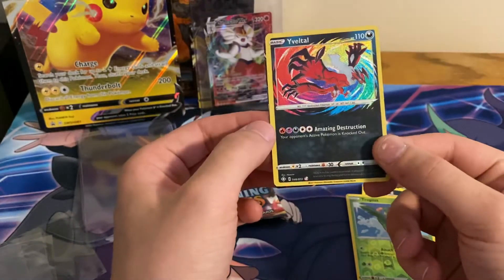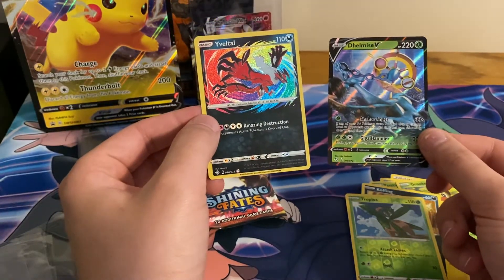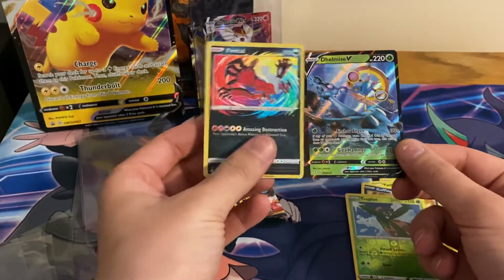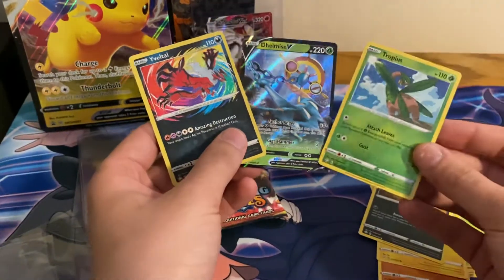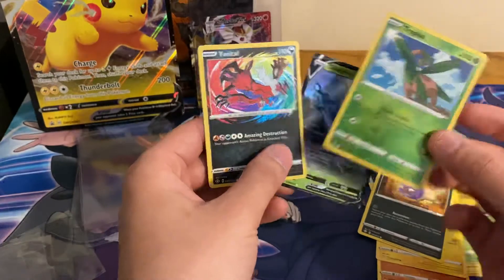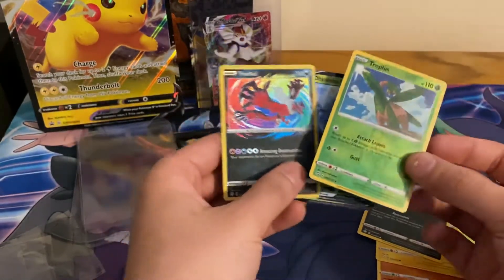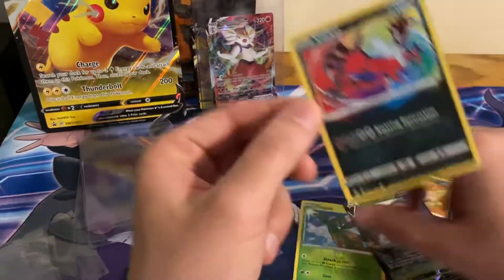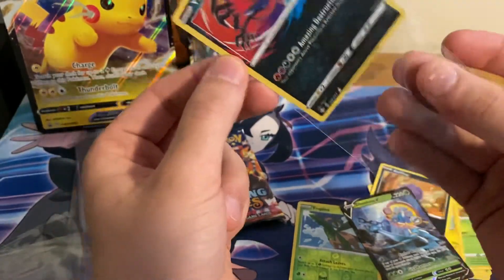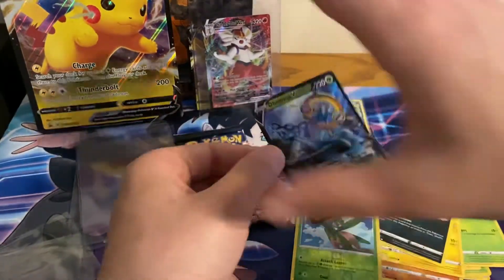An amazing rare — oh wait, is this an error pack? Yveltal should have been in the reverse slot. Let me sleeve these — I believe I have the Amazing Rare Yveltal already. I do not have a Dhelmise.